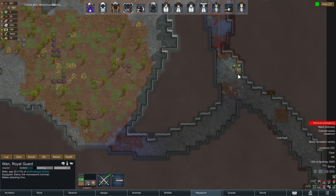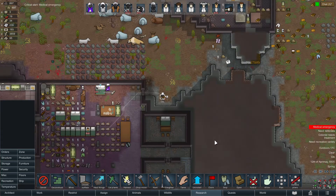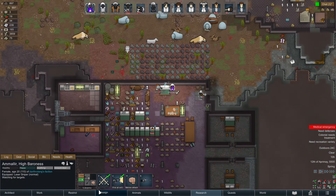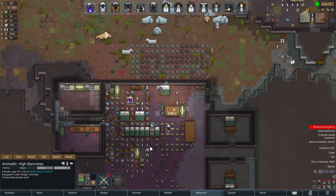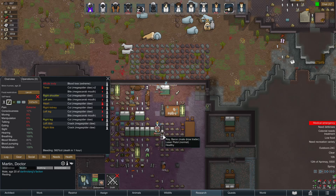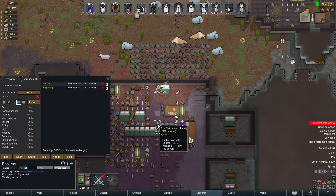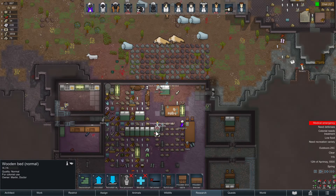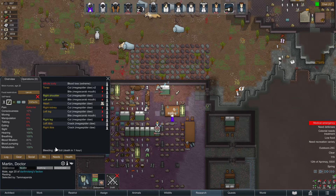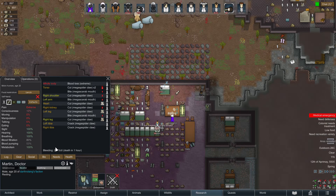I'm going to draft you and send you to attack that. Can you go check on that medical emergency? How bad is Martin's life — is Martin going to die? Martin dies in an hour. Bob's attending him — looks like Bob's injured too. He dies in one hour if we don't heal. Still one hour.